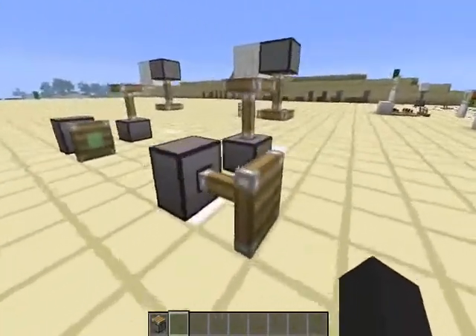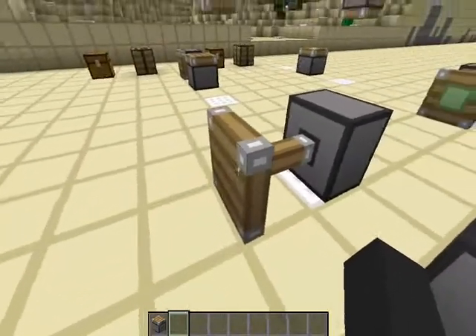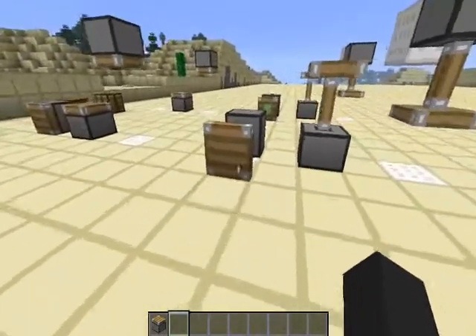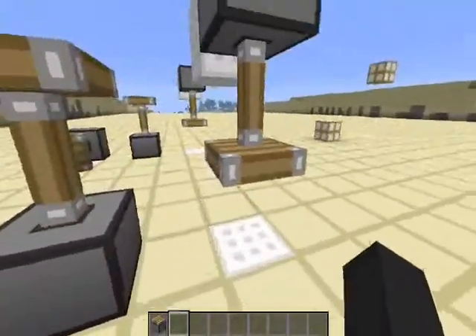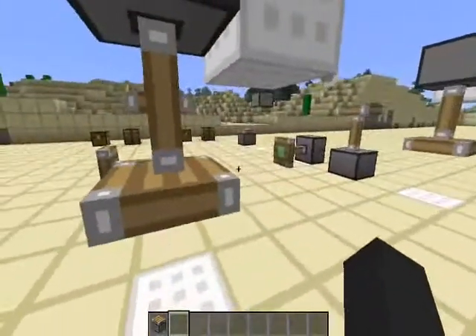This is what it looks like when the piston is extended. We can see that the face of the piston is now one block away from the rest of the piston. So this is our horizontal extended piston. Here is our facing upwards vertical extended piston, and then here is our facing downwards extended vertical piston.